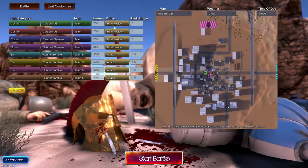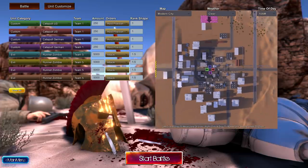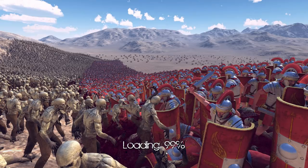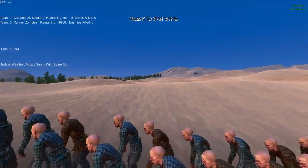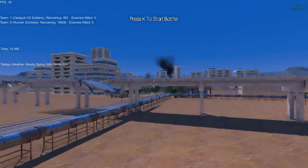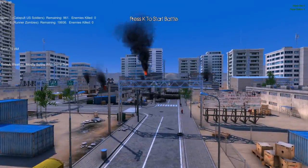All right, we're not screwing around anymore. The soldiers have been upgraded — they've been given enhancements. Now they fire super fast, and they're not firing bullets anymore. They're firing catapult balls. 1,000 of these super catapult soldiers versus 20,000 runner zombies. Will they be able to take these undead bastards down? The city already looks as if it has fallen, but today the United States and Germany will protect their populace to the last man.